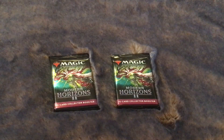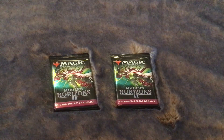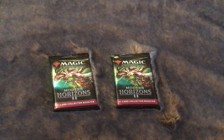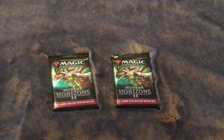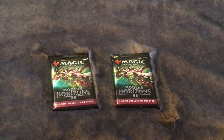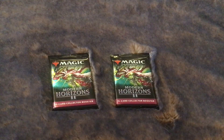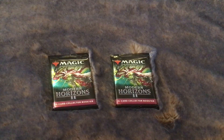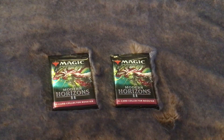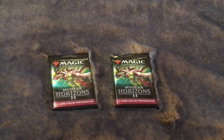So what this is gonna be: we're gonna open them and track the value — I'll probably track all the value at the end so we have an exact total per day. We're gonna open two collector boosters and see what value we get. Then we're gonna open a bundle — aka fat pack — which is ten packs of Modern Horizons 2, plus whatever extras they include. Then we'll see which one did better for value. Obviously this is not a hugely accurate test because it's a very small sample size, but we're doing this for fun.